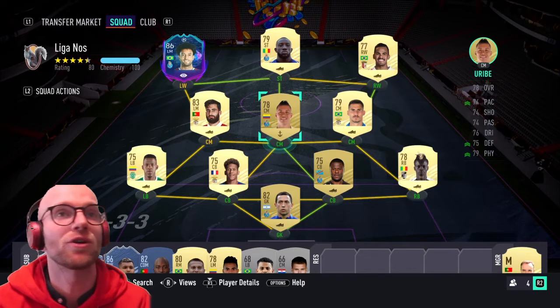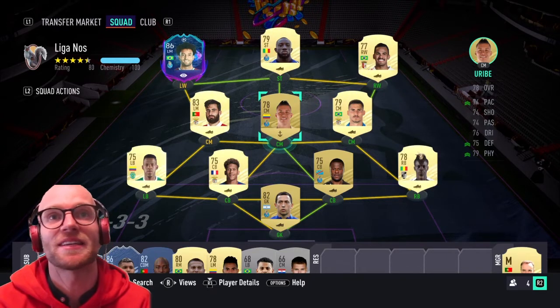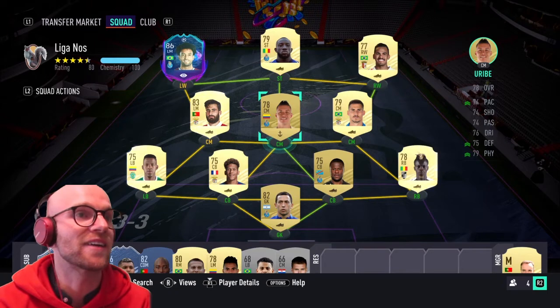Next to him, a very all-round player — not that great but very decent: 74 pace, 75 defending and 79 physicals. I will use this card as a CDM with an anchor cam style on him.